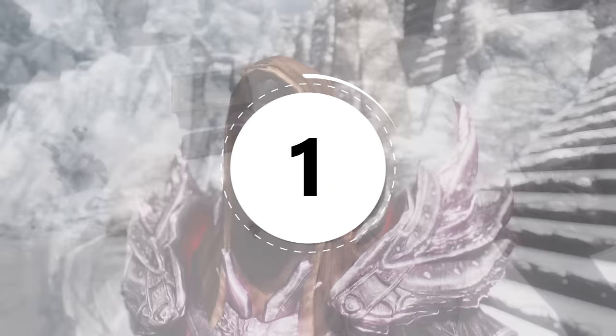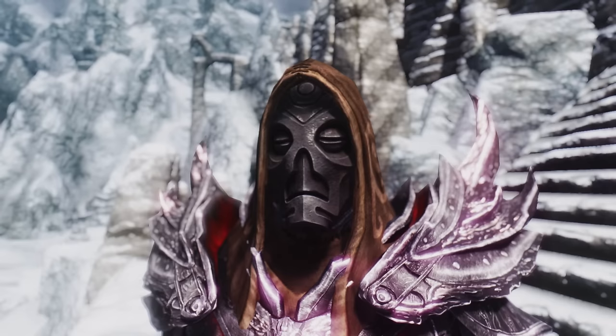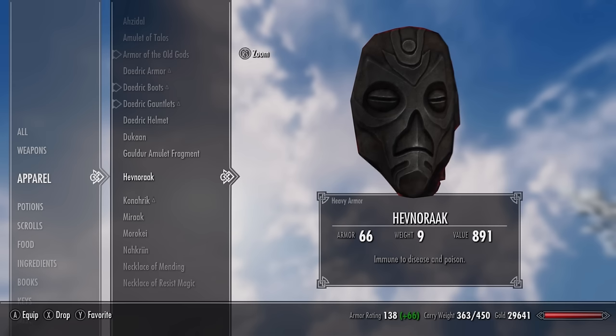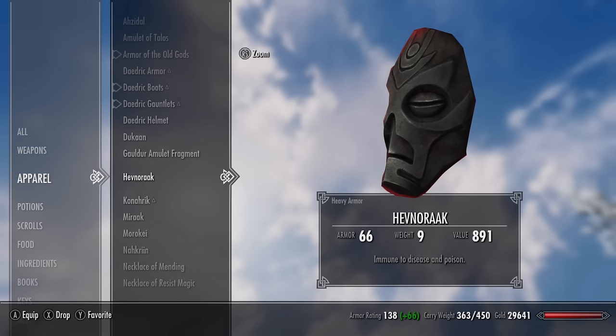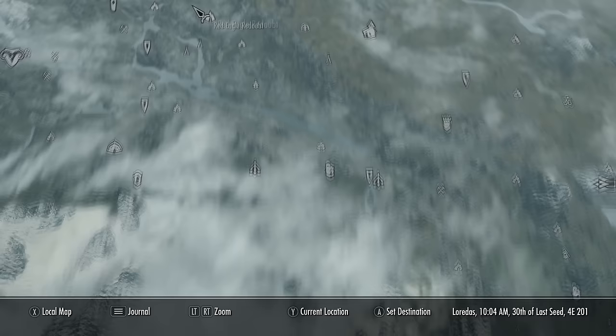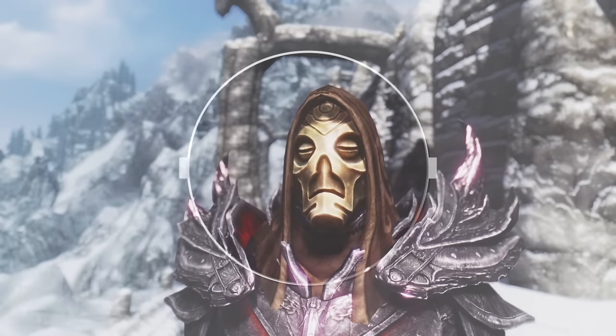Starting with number one: Hevnoraak. This mask has a sleek black appearance with a red glow. It counts as heavy armour with an armour rating of 23. Despite its cool appearance, it's actually one of the worst Dragon Priest masks in the game because its enchantment only makes you immune to disease and poison damage. While poison immunity is useful against spiders, it's mostly not very helpful. It can be found in the ancient Nordic ruin of Valthume.